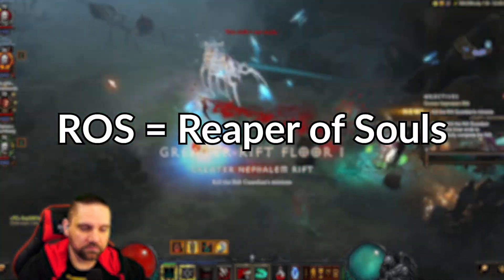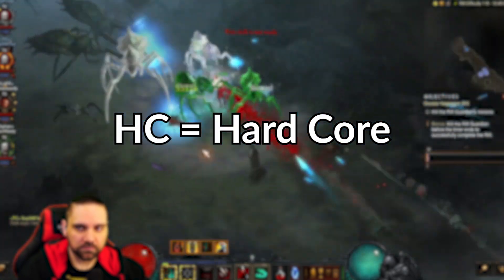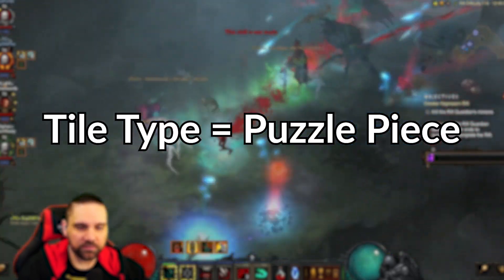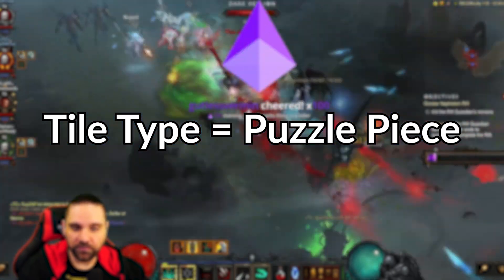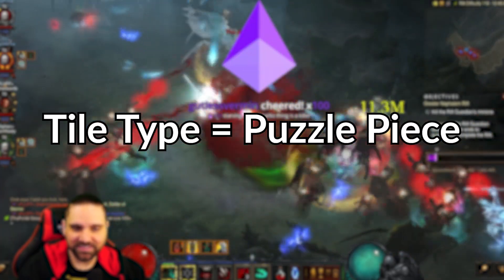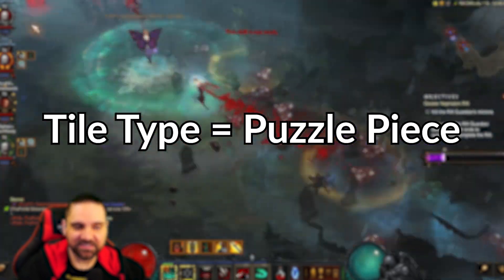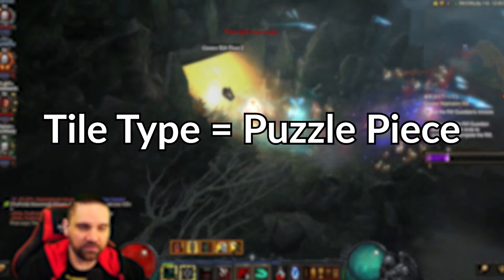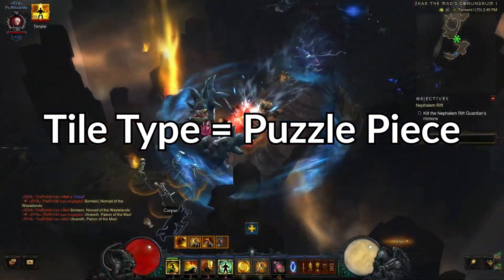ROS stands for Reaper of Souls — it's the only expansion to Diablo 3. HC is hardcore. SC is softcore. Map tile type: map pieces in Diablo 3 are random puzzle pieces that fit together to form the maps. They are procedurally generated, but they are always of the same tile type. So you'll see me talking about this is a good tile type or a bad tile type — a specific tile means the piece of the puzzle. There are corner tiles, T tiles, and open tiles, and a lot of times you'll see people talking about tile types during meta pulls.